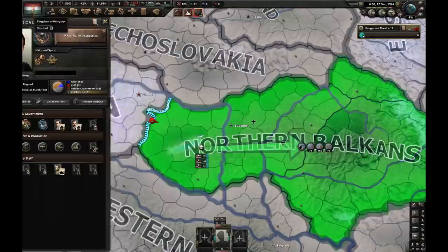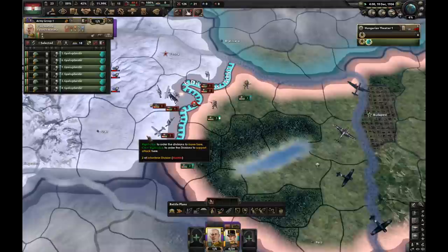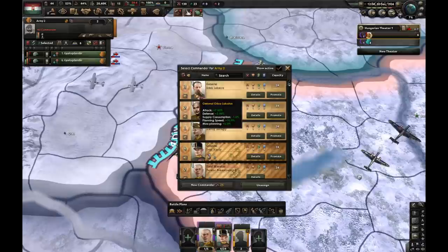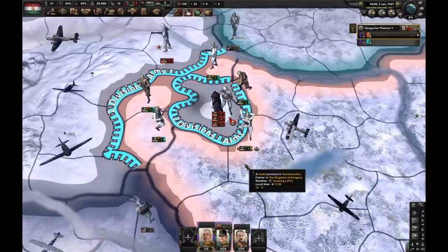Treaty of Trianon is no longer there, which means we'll be able to have 1.2% recruitable population now. Let's give my guys a general and field marshal. I'm gonna fall back my divisions slowly - now all of their guys are here and they're stuck. I'm gonna force attack them with my two divisions while these other four are gonna encircle them. My genius is often frightening - just kidding. And just like that, we encircled six Austrian divisions.